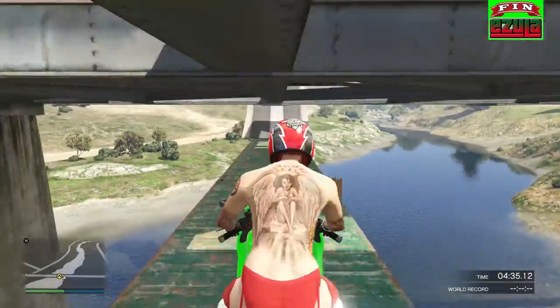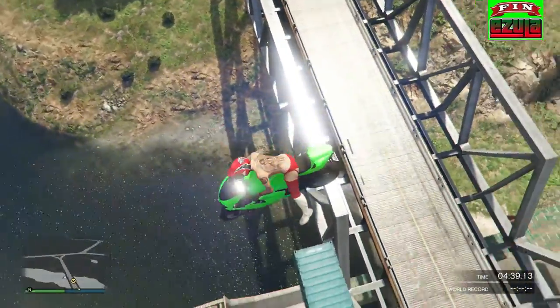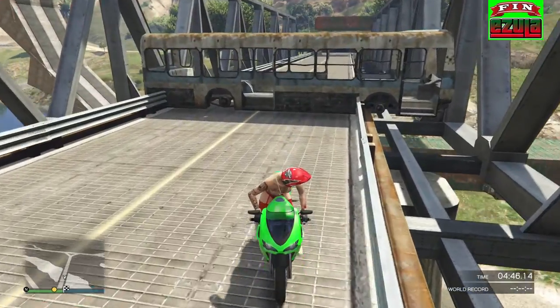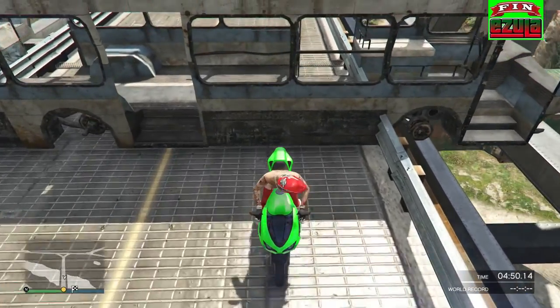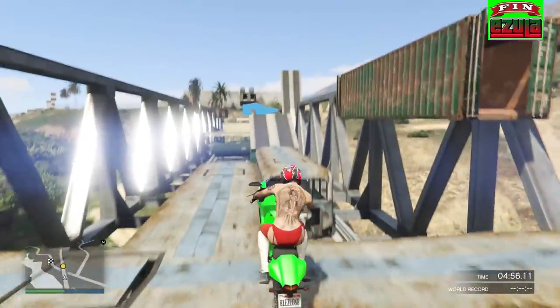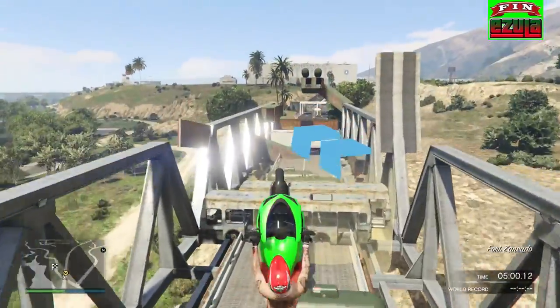Now another very hard obstacle — try not to get angled left or right when you take that ramp, because otherwise you'll miss this container that you'll need to use to bounce back to the bridge. Here you're gonna need some speed so just back up and bounce to this beam in the air, but don't fall down — you will need to be on these buses to get the checkpoint.